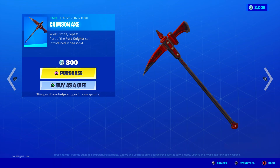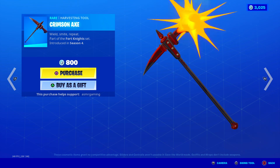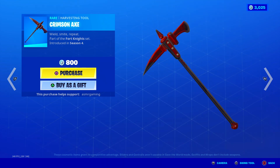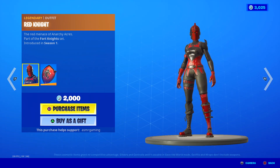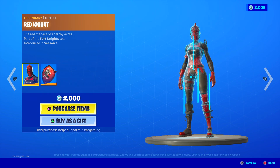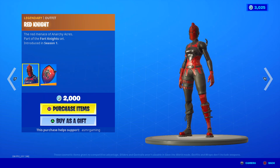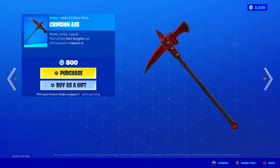Here is the Crimson Axe. Wield. Smite. Repeat. Nice sound, no unique animation. This axe goes perfectly with the Red Knight and it combos with everything in the set basically, so it looks great. Man, I miss Anarchy Acres — that was a fun place to land.